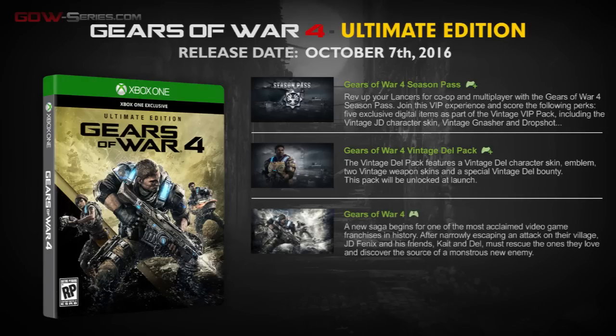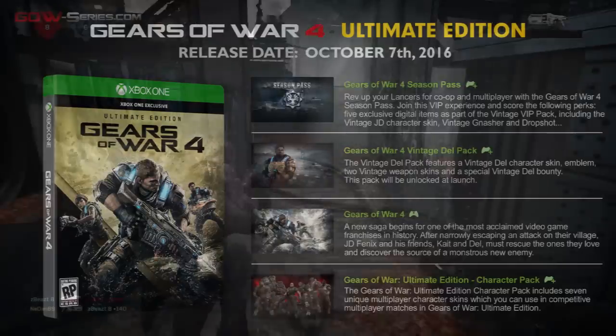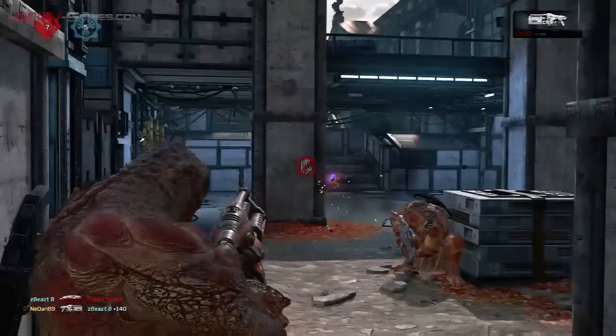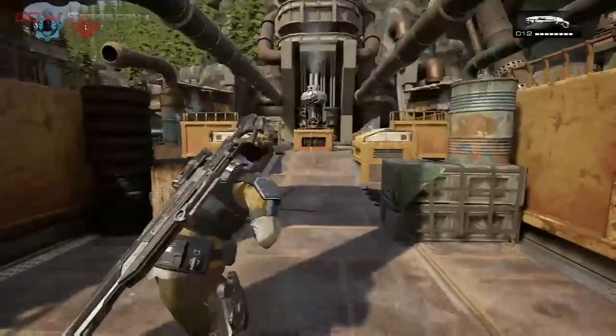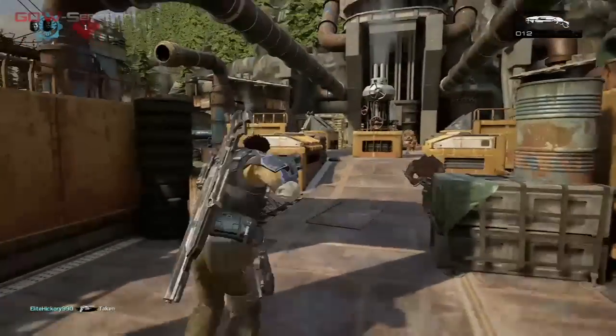The Ultimate Edition naturally contains the game, the season pass, Dell Vintage multiplayer skin, and the character pack bundle containing the pre-order bonus characters of Gears of War Ultimate Edition, usable only in the remaster of the first chapter. The season pass of Gears 4 also contains unlimited access to all multiplayer maps.